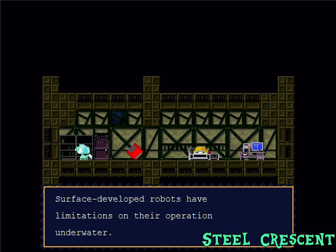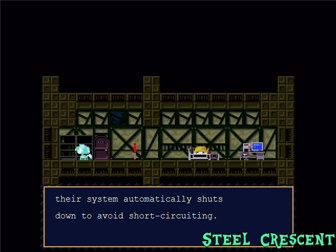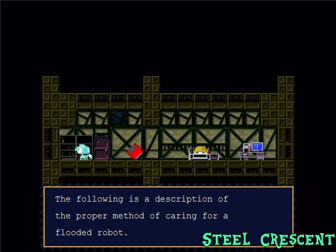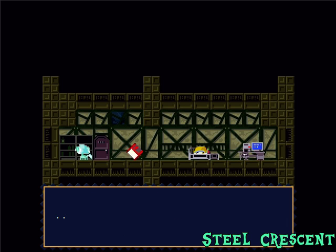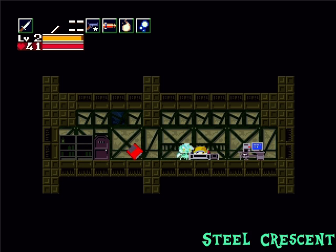Surface-developed robots have limitations on their operation underwater. If they are submerged for too long a period, their system automatically shuts down to avoid short-circuiting. The following is a description of the proper method for caring for a flooded robot. Learned how to treat flooded robots! When the robot has been dried via the aforementioned procedures, the system will automatically begin rebooting process. Alright, let's do this.